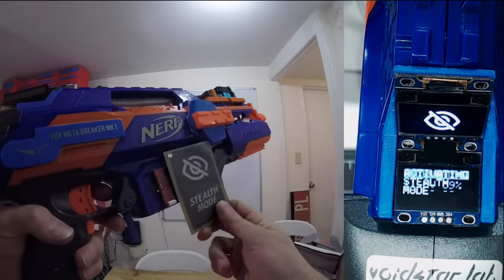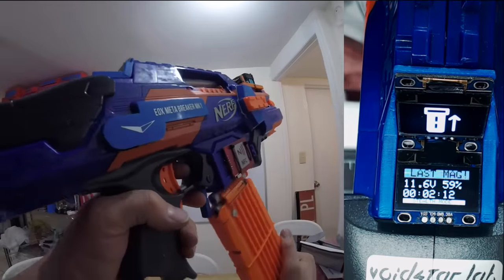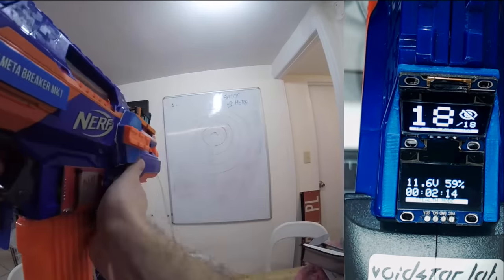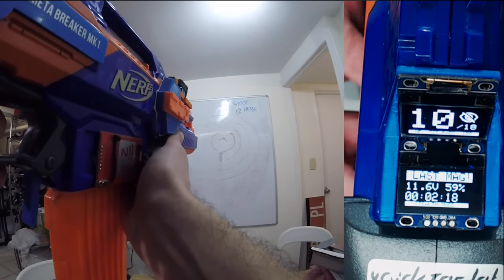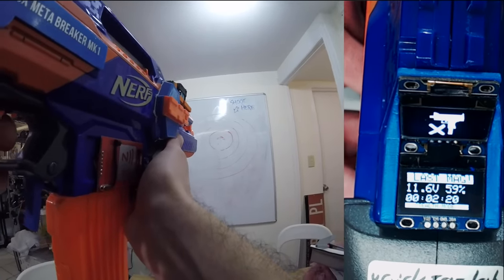Stealth mode is optimized for HVZ when I want to stay quiet. I pull the alternate trigger to warm up the motors, then pull the main trigger to fully rev the motors and fire a quick two-dart burst. When I release the alternate trigger, the dynamic brakes instantly stop the flywheels and kill the noise.